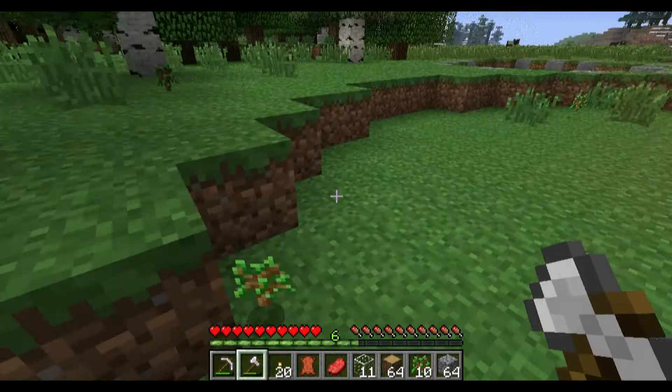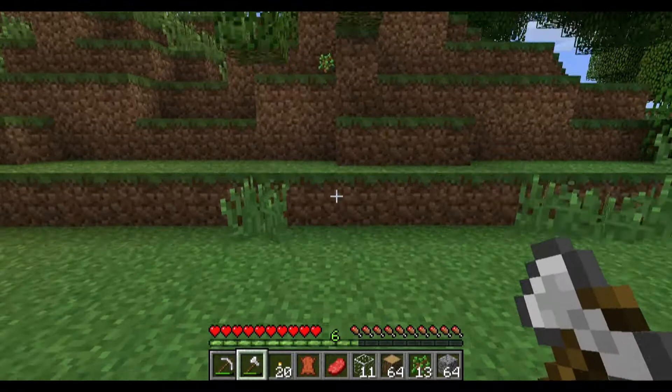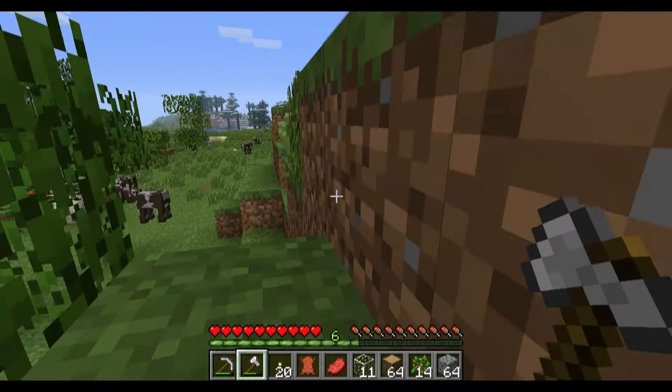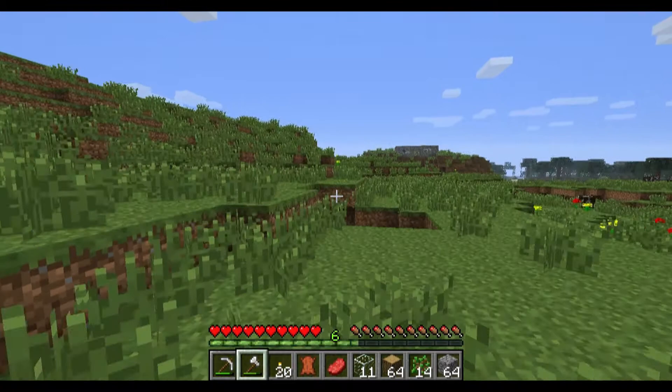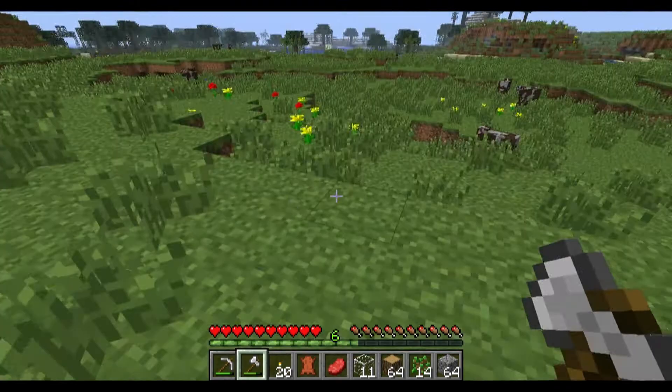Here I'm picking up some saplings, which I can then plant some trees around my house. Also, in the garden I'm planting in the back of the house, that's probably where I'm going to grow the wheat for the cows. There are tons of cows around, which is a good thing. It's my understanding that cows are the most useful of the creatures you can breed in Minecraft.